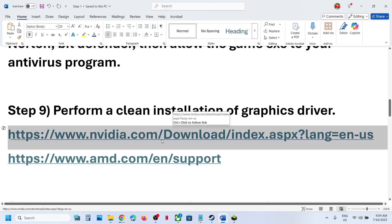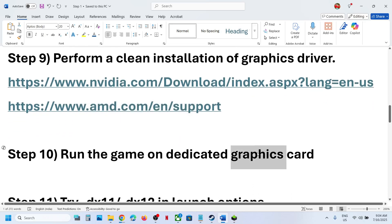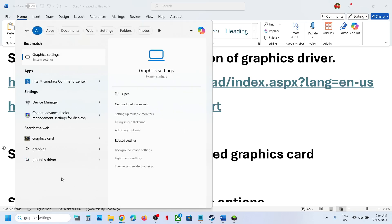For AMD card users: uninstall the current graphics card driver, restart your computer, go to the AMD website, select your graphics card, install the latest driver, restart your computer, and then launch the game.